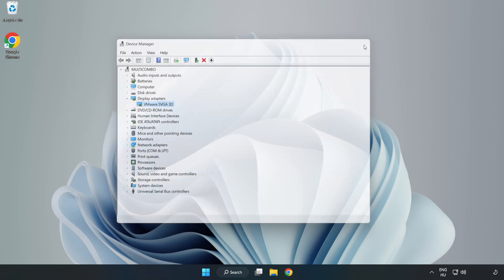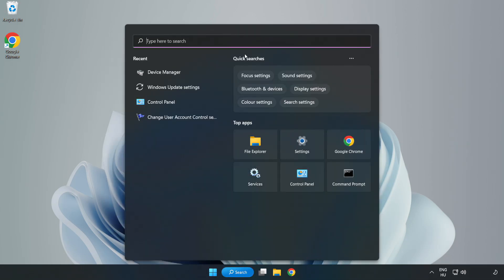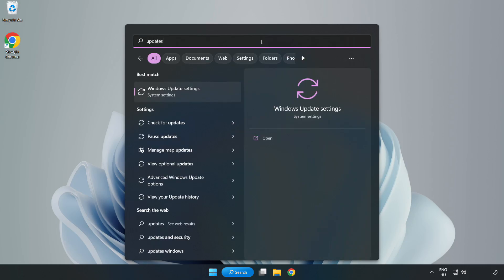Installation complete — click Close. Close the window. Click the search bar and type update. Click Windows Update Settings.